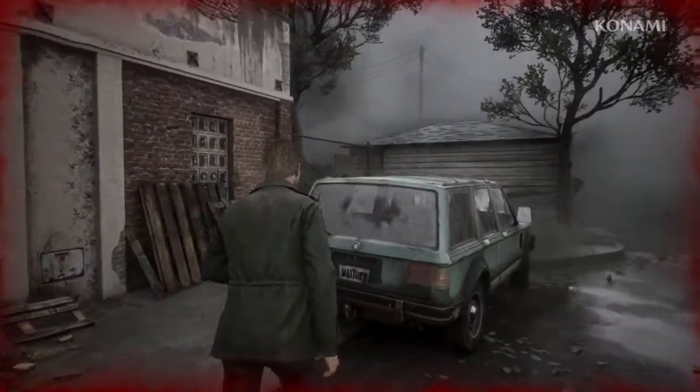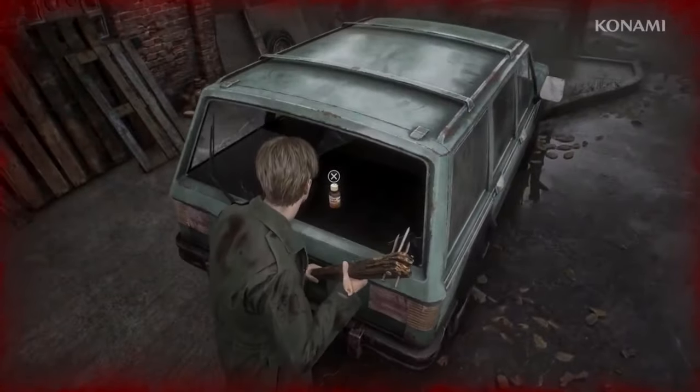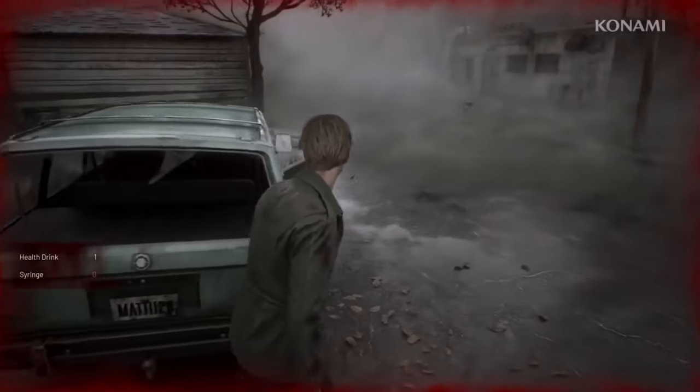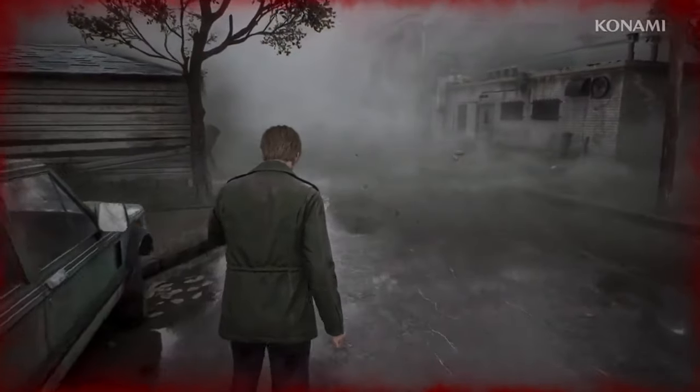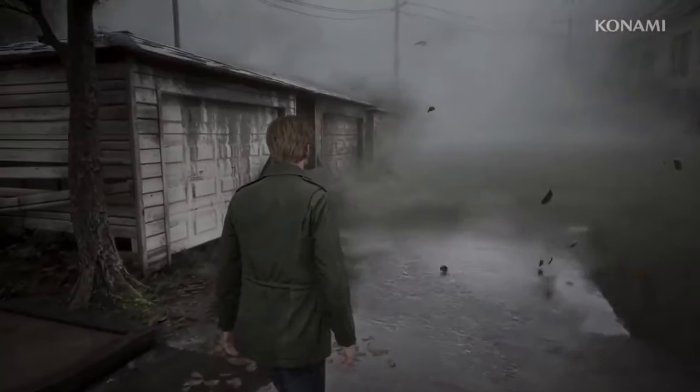Resident Evil 3's remake was developed quickly after RE2 thanks to shared assets and a consistent development framework. Silent Hill could replicate this by reusing elements and refining their approach, making subsequent remakes faster and more cost-effective.